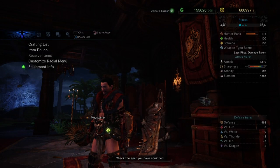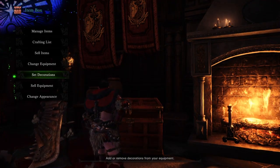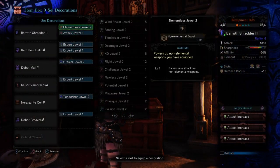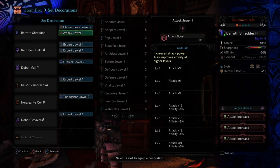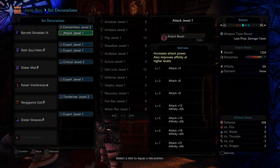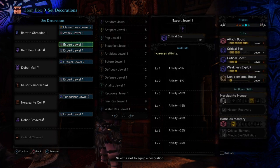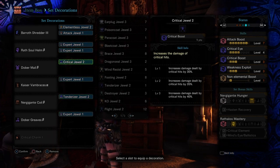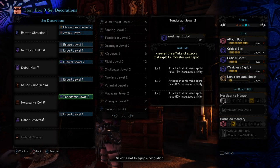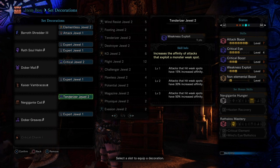Now let me show you guys the decorations we're using in this setup. On the Baroth Shredder we have the Elemental's Dual level 2 that raises the base attack for non-elemental weapons, Attack Dual level 1 to reach Attack Boost level 7, Expert Dual level 1 times 4 for Critical Eye level 4, Critical Dual level 2 to get us to Critical Boost level 3, and the Tenderizer Jewel that increases the Weakness Exploit skill to level 3.